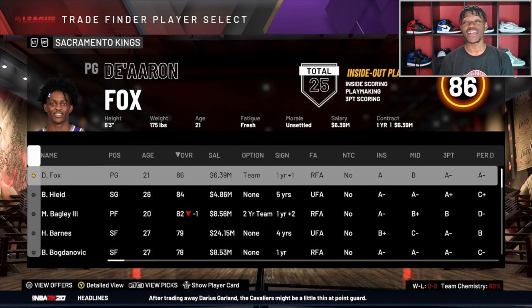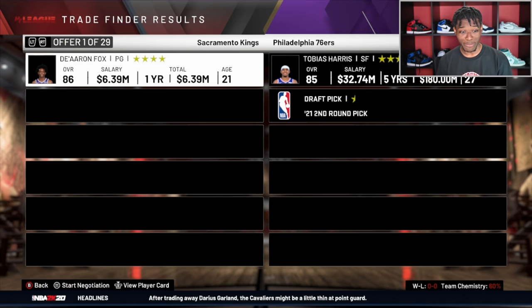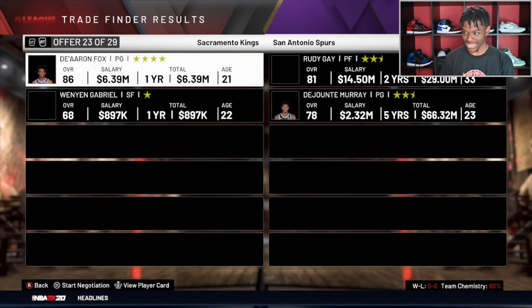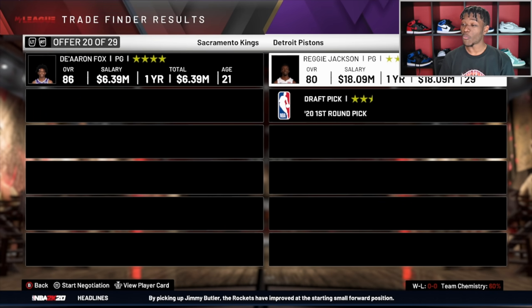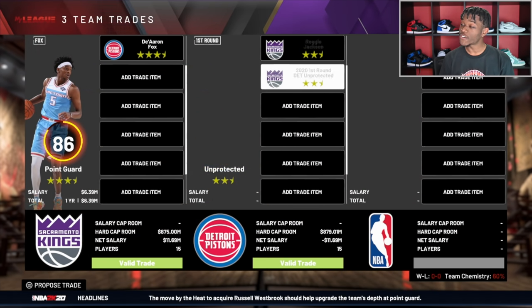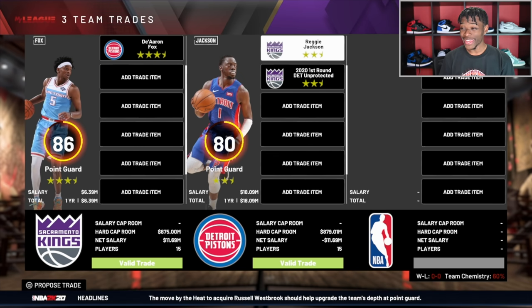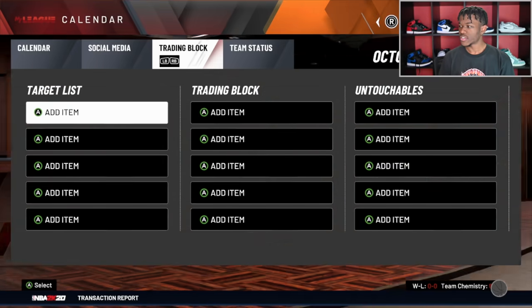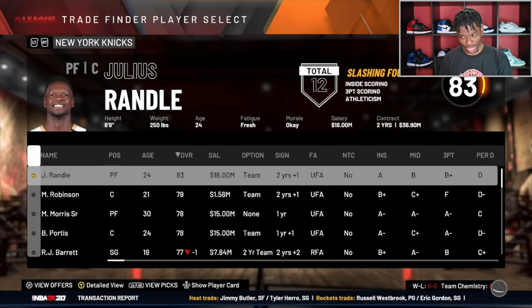De'Aaron Fox is definitely one of my favorites — I need to see him pick it up, he's been a little mediocre a couple games into the season. Now the Kings lose him too. There are 29 trade offers and it's going to be trade number 20, giving them Reggie Jackson and a first-round pick. That's an L for the Kings, but for the Pistons? Big W, big time W. Next team is the Knicks — their best player is Julius Randle at 83 overall.